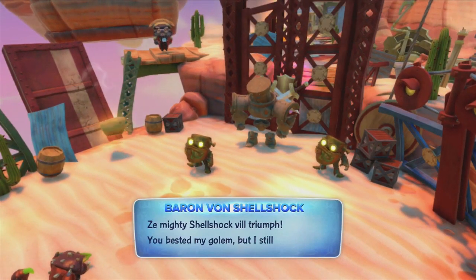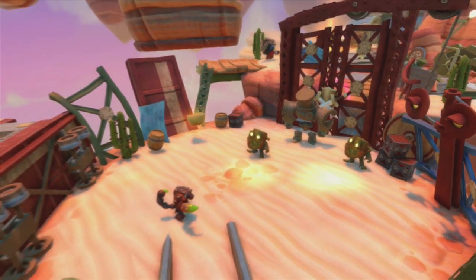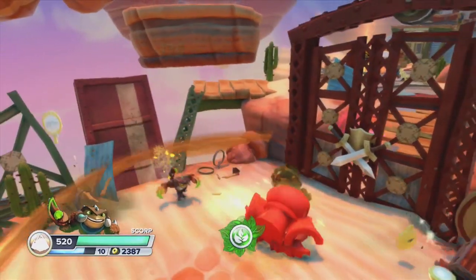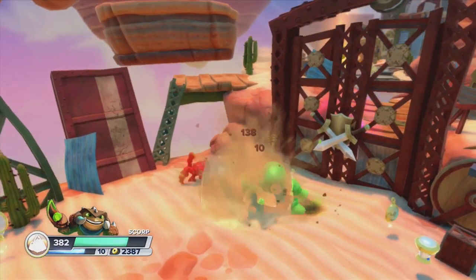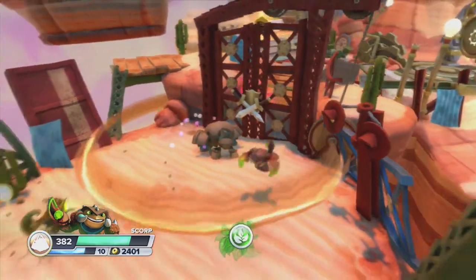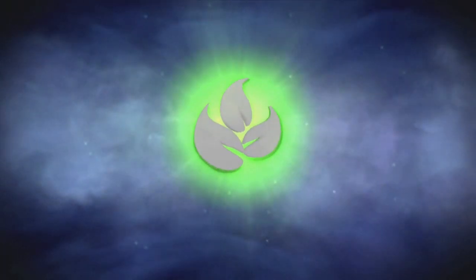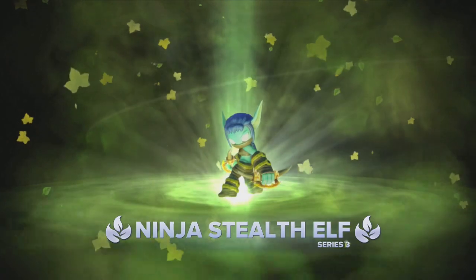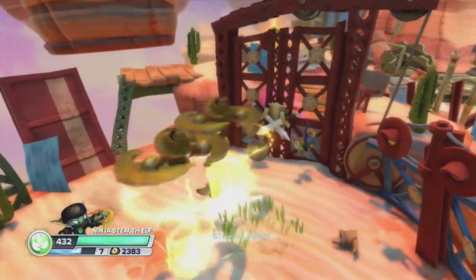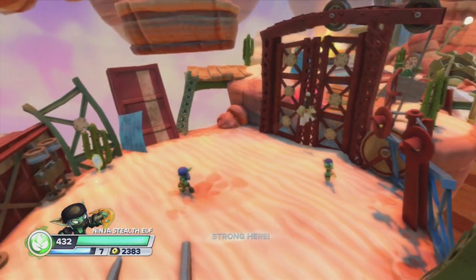So now we've got to do another mini-boss — mini-bosses out of the wazoo in this game, especially in this level. But they're really easy if you have the elemental boost, so we need life again. Let's switch them out and put on one of the older ones that everyone's probably been dying to see — Ninja Stealth Elf. Let's see her in all of her goodness. She's gonna destroy these guys; once she gets on a chosen path, you're gone — she's gonna own you.